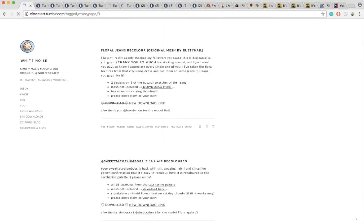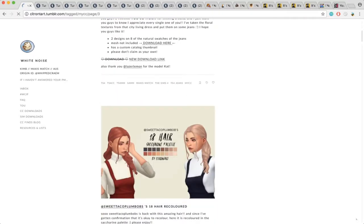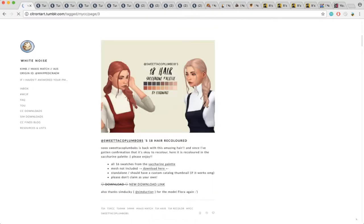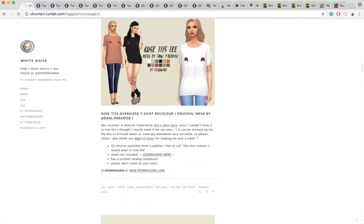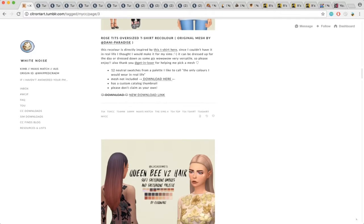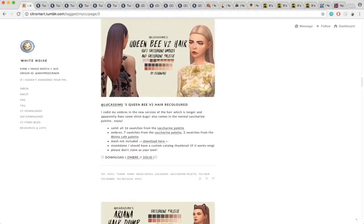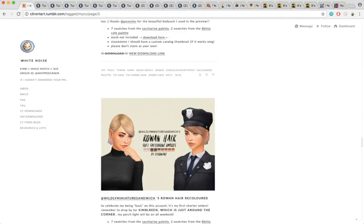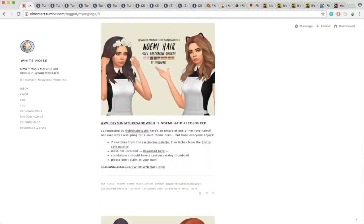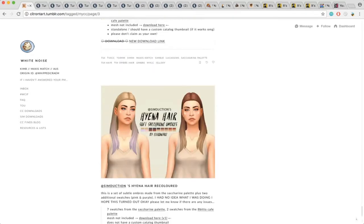We're moving on to the next page and going through this really quickly because I want to show some of the other blogs that I found. So again, if you want any of this content, all you have to do is go on to her page and download it — it's Citron Tart, all these links will be in the description down below. I'm just scrolling through really quickly so you guys can see, and there's a lot more — so if you guys want to check it out you definitely should.